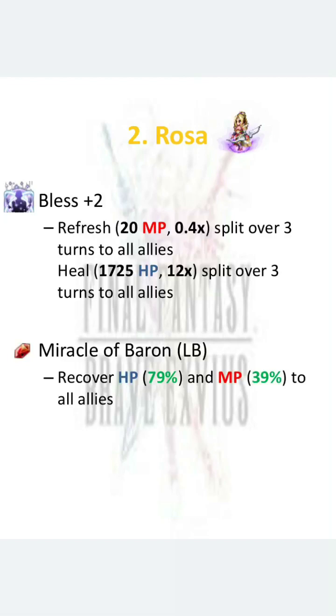With Enhance Blast plus 2, she can heal 20 MP per turn with a 0.4 times modifier, and heal 1,725 HP with a 12 times modifier. That is actually better than Kyura Ga's HP recovery skill. Right now we have Bart that can do that, and in the future CG Nicol can do that. But Rosa is a 4 star base, and even at the current rate, Blast plus 2 is still very useful.